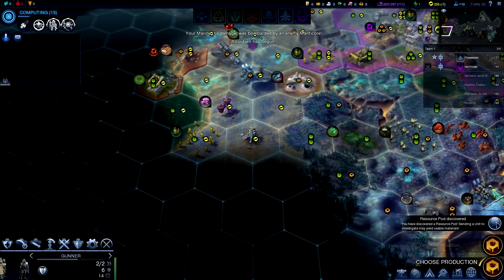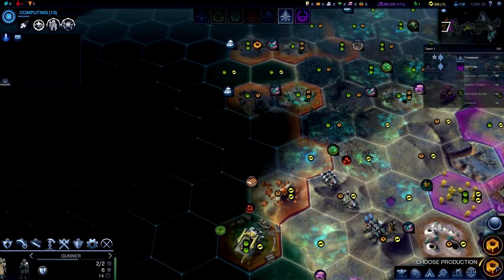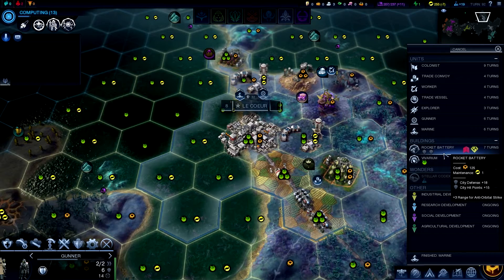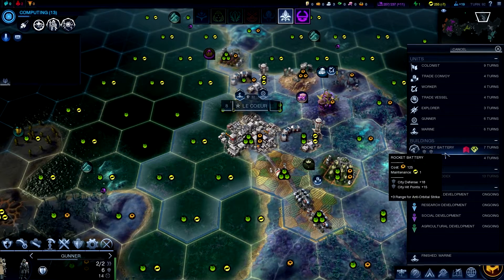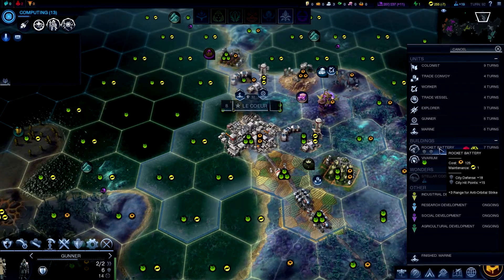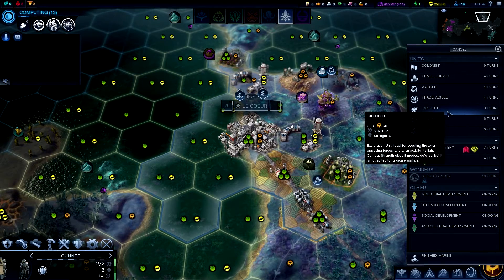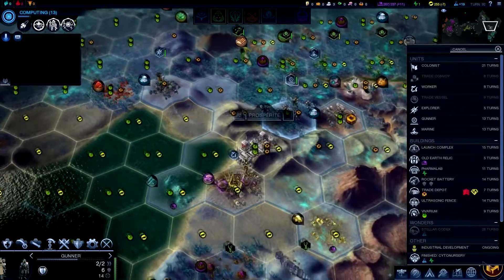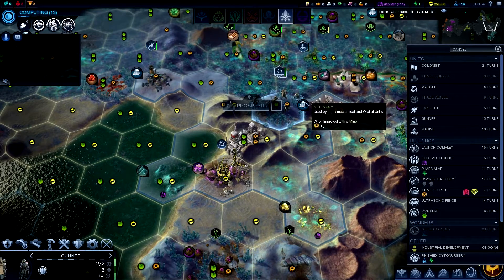Resource pod nearby — I should be able to grab that. Magan has pretty much settled all the way to the south in one continuous line. Looking west of my town, they're improving the land — they do have at least three cities. I'll make a rocket battery — it's fine. I tend not to use those anti-orbital satellites though; I find them a little micromanagy.